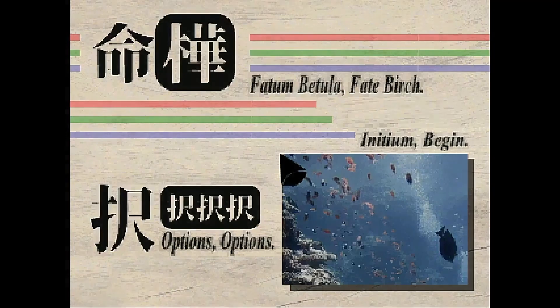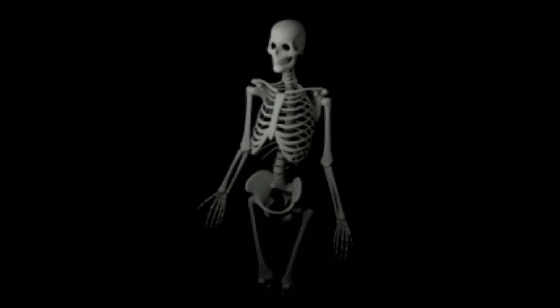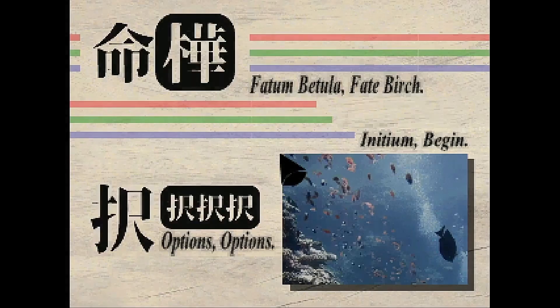Just before we get started on the guide there are a couple of points to note. Firstly I'm not going to be covering off each ending in order, instead I'm going to be doing them in a more efficient way enabling you to get them all in one sitting. If you just want to watch the end sequences without the walkthrough then you'll find timestamps in the description box below, and please be aware that ending number nine does have an epilepsy warning as it contains a lot of flashing imagery. With all that said, let's get into the walkthrough.